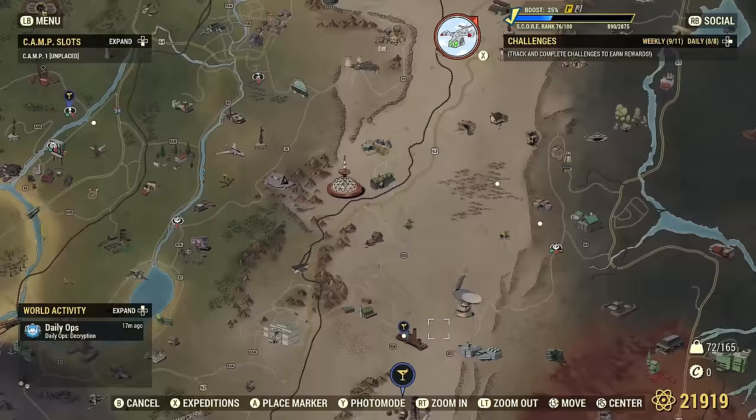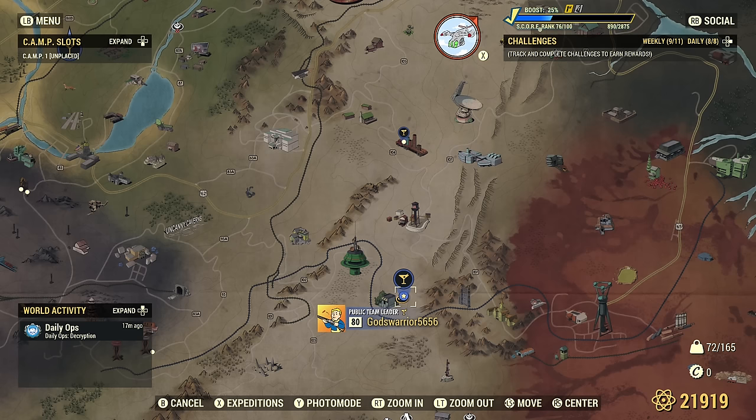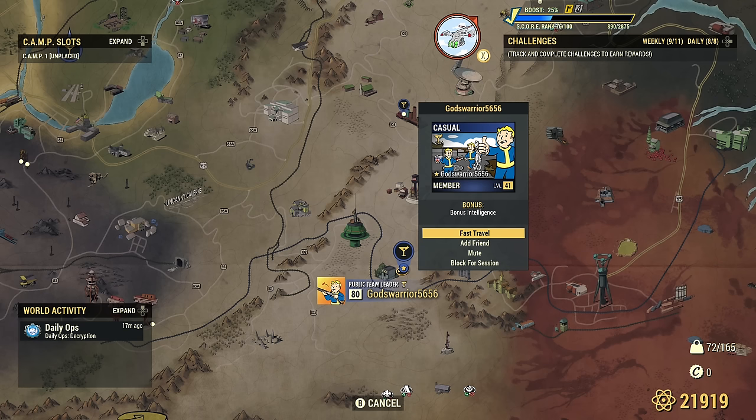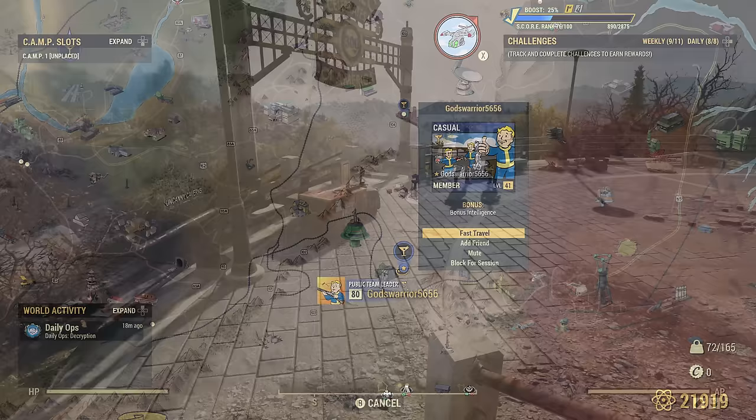The next tip also has to do with teams. On the map you'll see white dots for other players and yellow dots for teammates. One thing you can do with teammates is click on them and fast travel to them for free. This is useful for picking up locations — if a teammate happens to be somewhere on the map you need to discover, you can fast travel to them for free and pick up that new location.